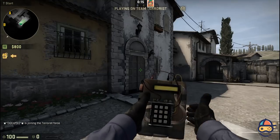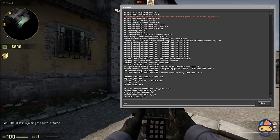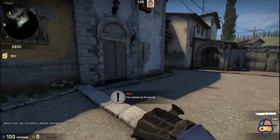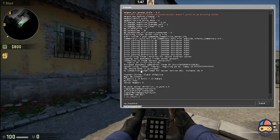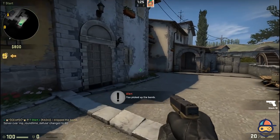The very first thing you have to do is open up your console by pressing the console button and type in the command sv_cheats 1. This will enable all sv cheat commands on the server. Type in the next command: mp_freezetime 0. What this does is whenever a round starts there will be no freeze time — you will not get the buy time and your game will start immediately.